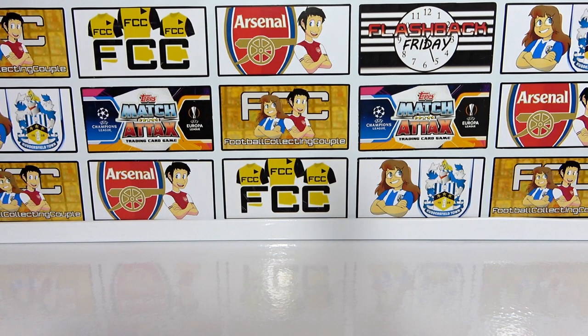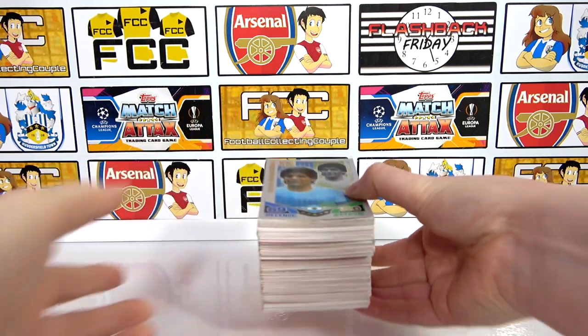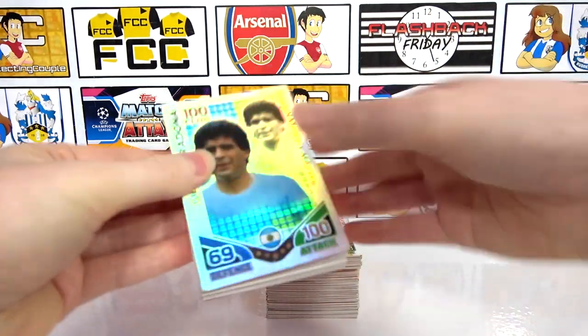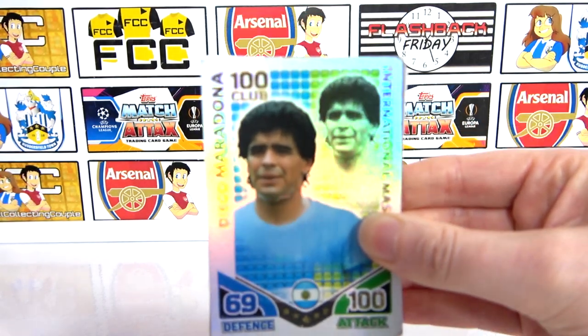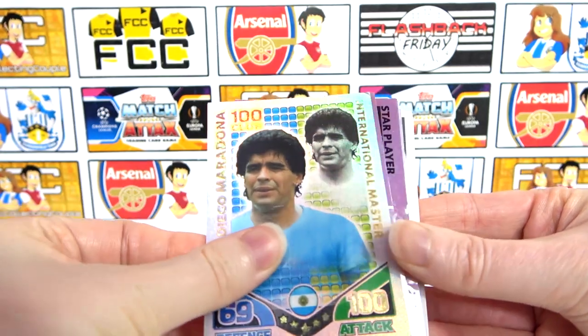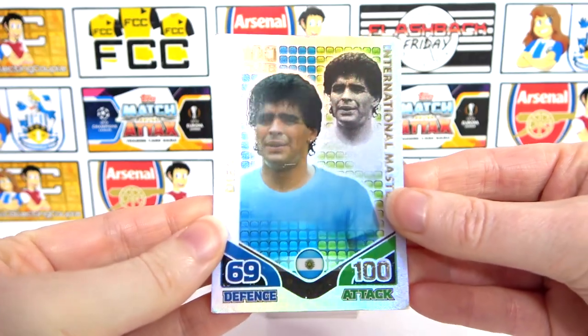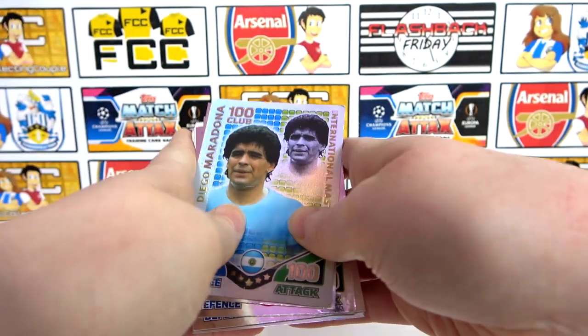Hello, we are Football Couple and welcome to another Male Day Challenge video where we challenge other YouTubers to guess the price of our eBay bundles. For today's bundle we have a load of Matcha Tax 2010 World Cup cards. The main reason we bought this was for this really awesome 100 Club Maradona card — it was shortly after his death so we thought it would be a cool thing to add to the collection. Unfortunately this bundle is quite damaged overall, and you can see that it does have a scratch on his face, which is a shame.